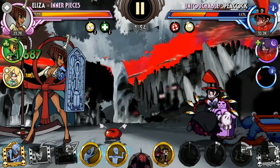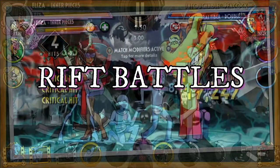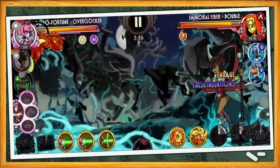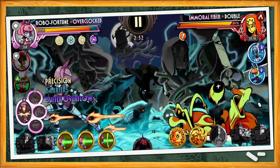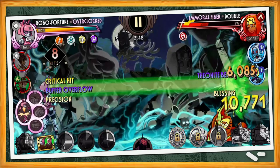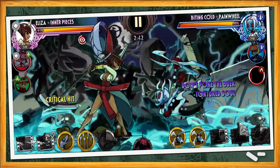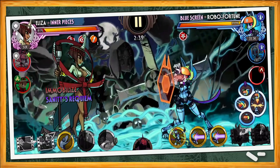I will be commentating throughout the fight as we go along. In this first battle, we're up against Immoral Fiber, Biting Cold, and Blue Screen — plenty of things to watch out for here. Overclock tags in to hit Immoral Fiber with a Precision attack, but Immoral Fiber did roll Blessings which complicates this. That Phaser Burn cleared up that single stack of Blessing, dealing tons of damage for Overclock. And we see Inner Pieces tagging out Biting Cold but got hexed and immobilized from the modifier.